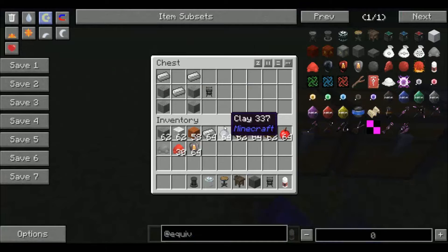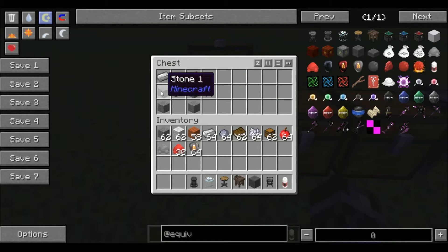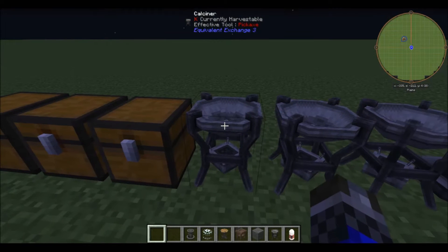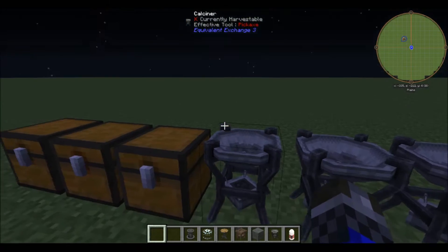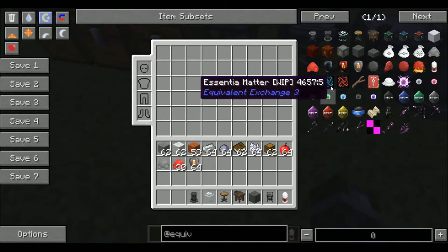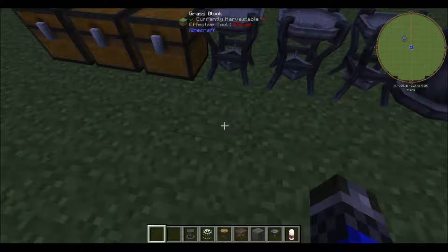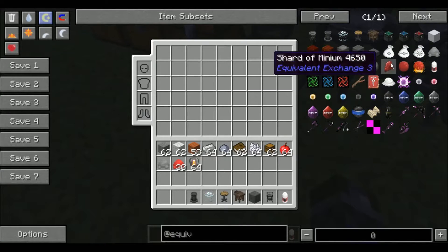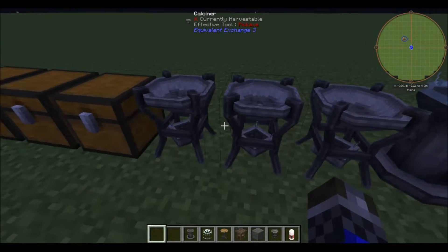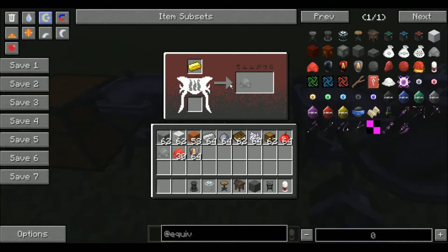So basically you start off with the calciner — you're just gonna need some iron and some stone. You place it down and use it to make ash. Right now there is currently a bug in the mod where you're supposed to be able to make verdant dust and azure dust, but you're not. You can only make minium dust and ash, and if you look up the mod there aren't even other items, so you can't make them. For instance, when you cook gold it just comes out as ash.